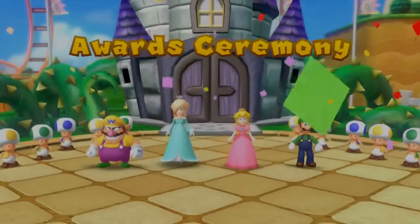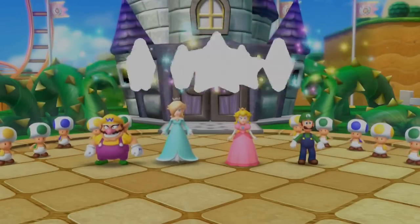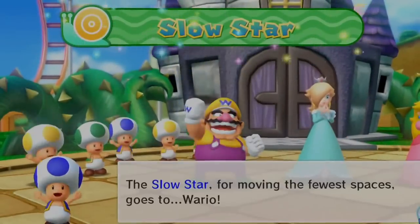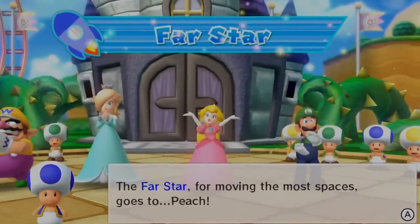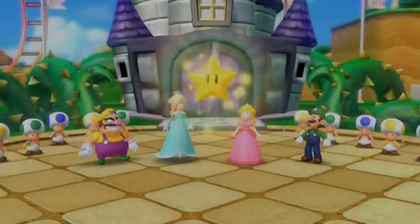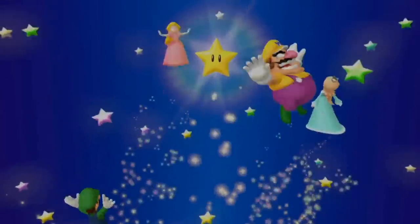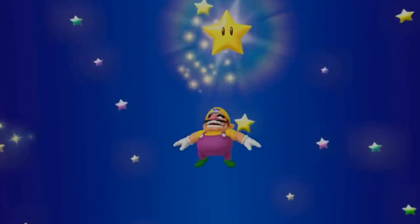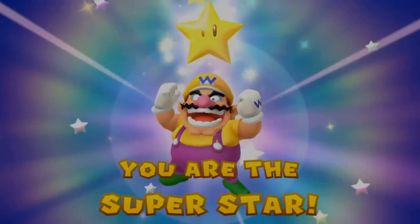Awards ceremony. We have come to the final tally. Slow star — the slow star from moving the few spaces goes to Wario. Far star — the far star from moving the most spaces goes to Peach. Well done, the final results. You are the superstar — I came in first place! Yes!